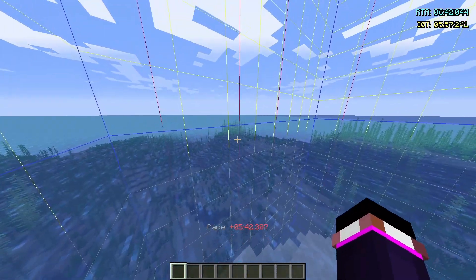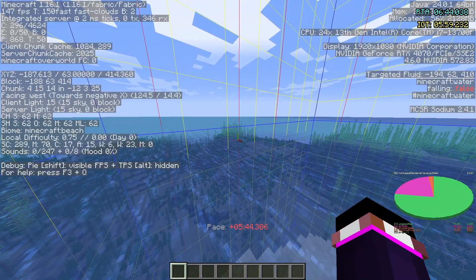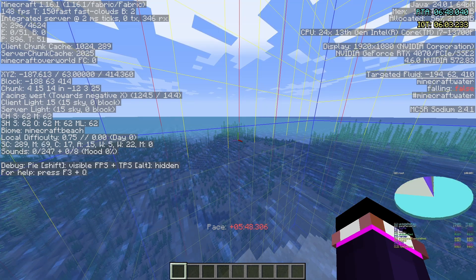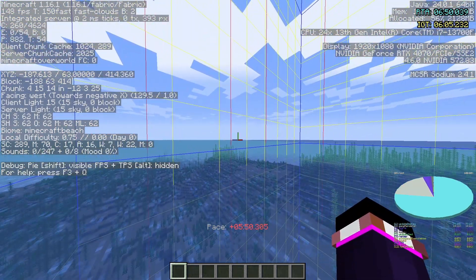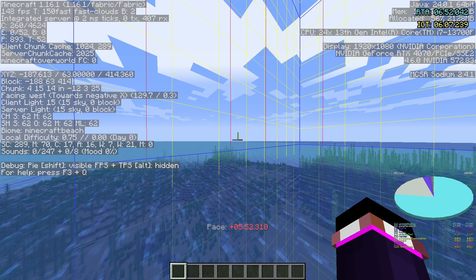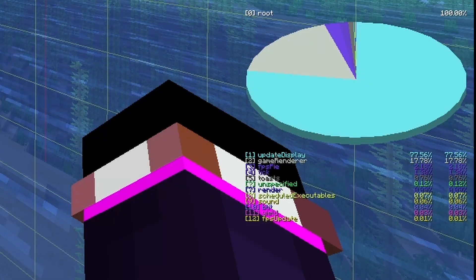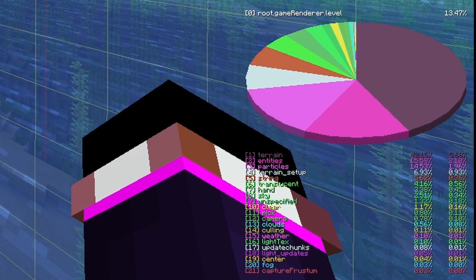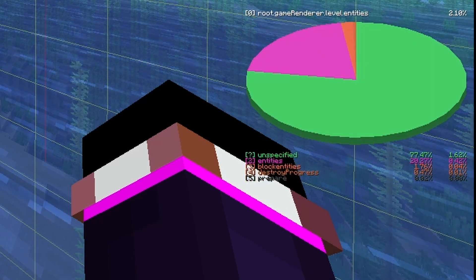We're going to pull up our pie chart by holding Shift and F3 at the same time. I'll go back to the beginning, because this is what your pie chart will look like at the very start. You're going to press the number that corresponds with Game Renderer — on the bottom right you see the words Game Renderer, Level, Entities, and then you're there.